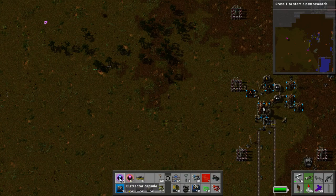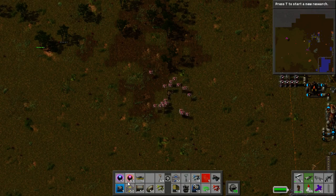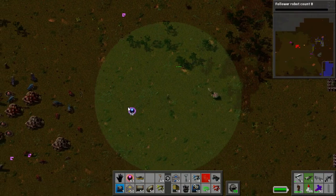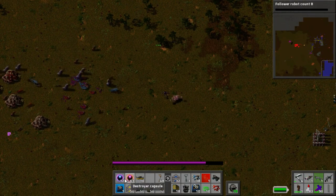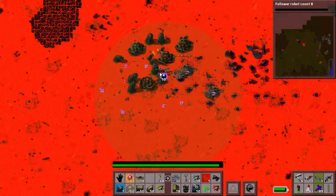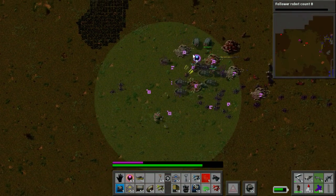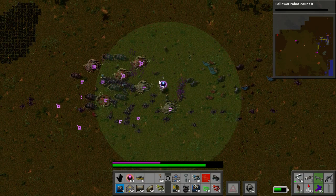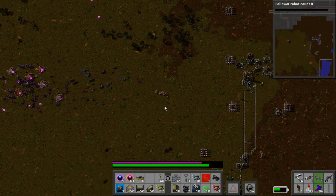I've just had these small biters spawn in so I need to go take care of them because they're gonna cause me issues. Apparently I have a rocket launcher on. Okay, that problem's sorted — now we can go back to what we're doing.